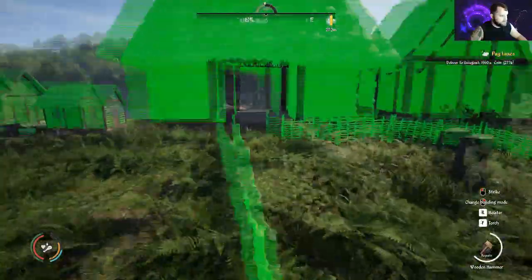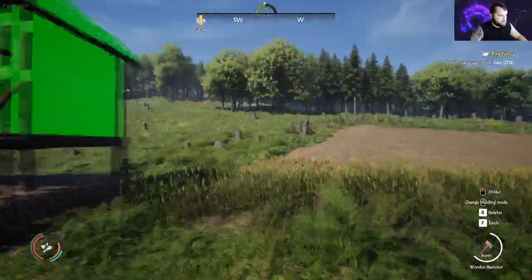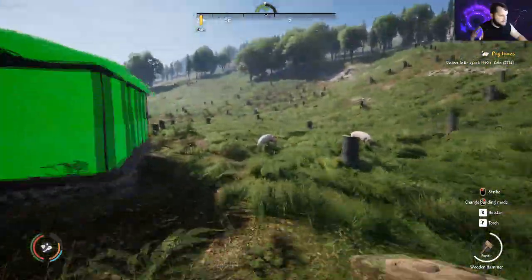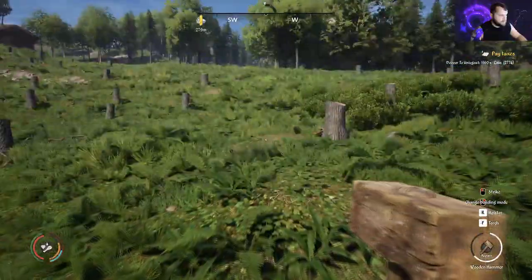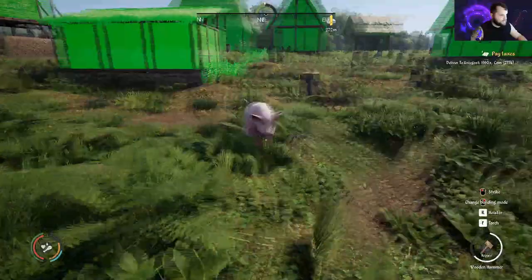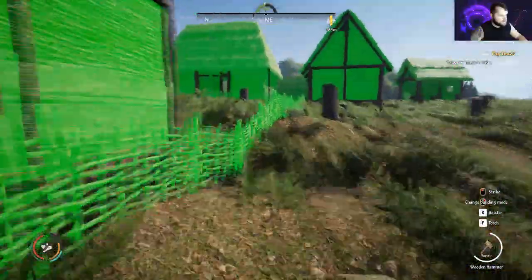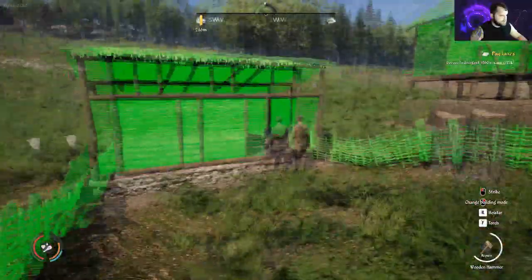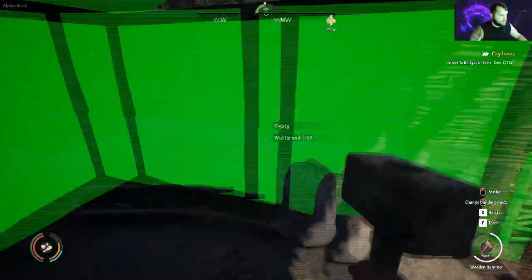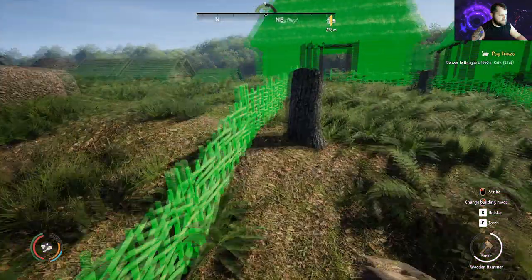I've got pigs — they usually run all over the place even though I put a fence up. The two pigs I bought were $1,500 each, the hogs are $2,000, and the piglets are $1,000. I've got one worker assigned for breeding. They've been here two or three days and already made 51 manure, but they haven't eaten any animal feed yet, so I'm not sure if that's not working or if the NPC is handling it.